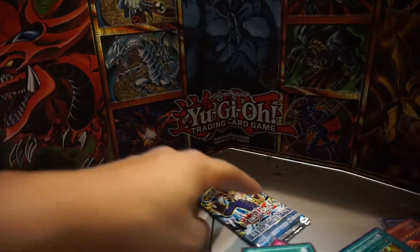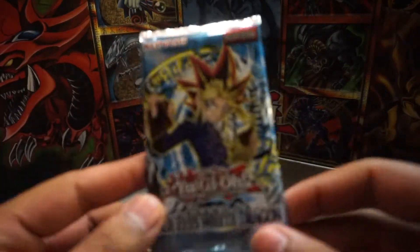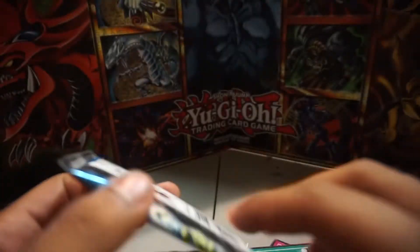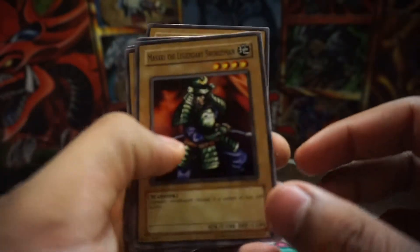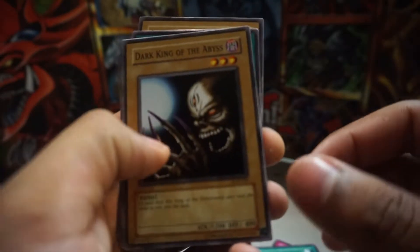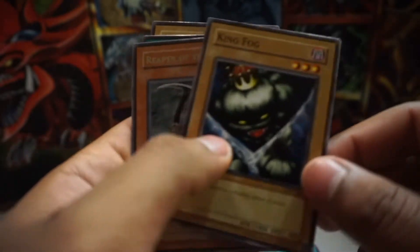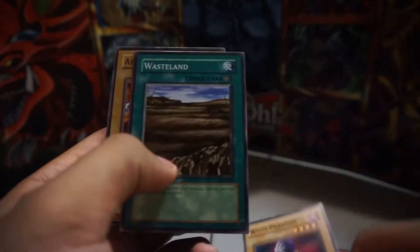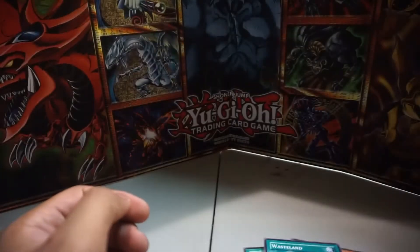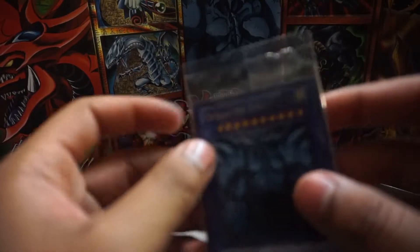Looks like we're on our final pack now, guys — the Blue Eyes edition. We got Typhoon. Samurai. Dark King of the Abyss. King Fog. And Reaper of the Cards — I like Reaper of the Cards too. Yami. Witty Phantom. Wasteland. R-Mail. And then we're going to open this bad boy up — let's see what these legendary cards got for us.